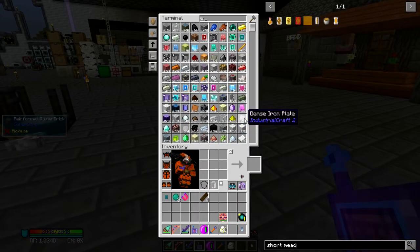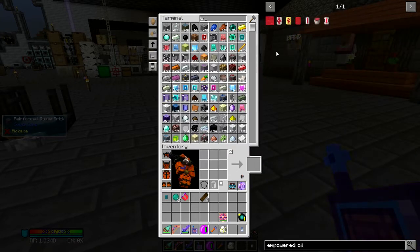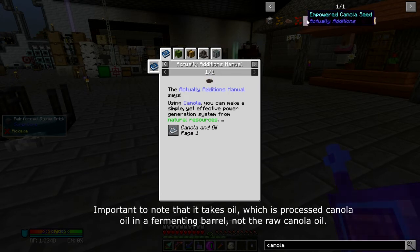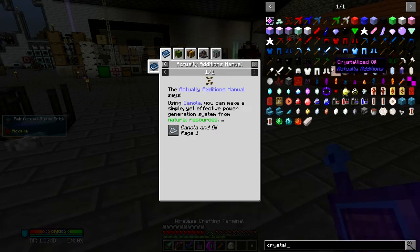Empowered oil is made — well, you can't actually see how it's made here — but generally you get canola oil. And with the canola oil, you drop crystallized canola seeds in it and you get crystallized oil. Then after that you drop the empowered seeds into that, and that gives you your empowered oil.